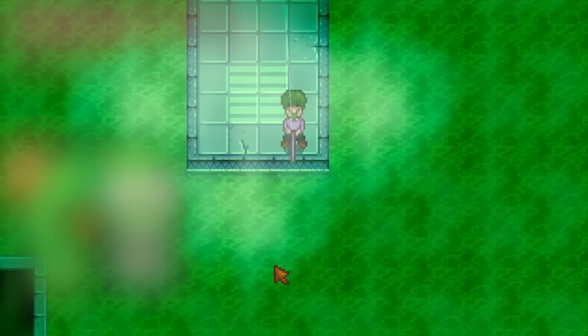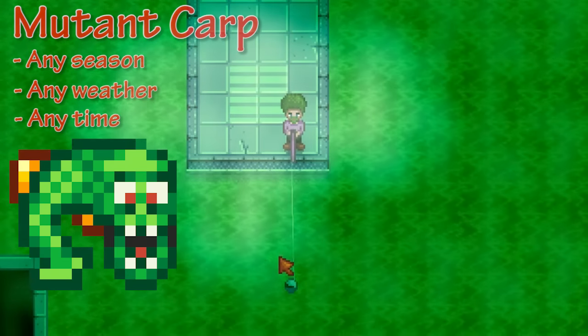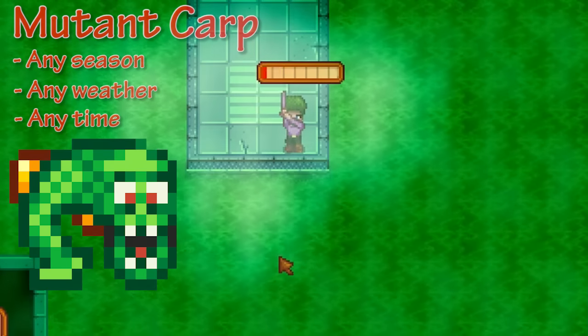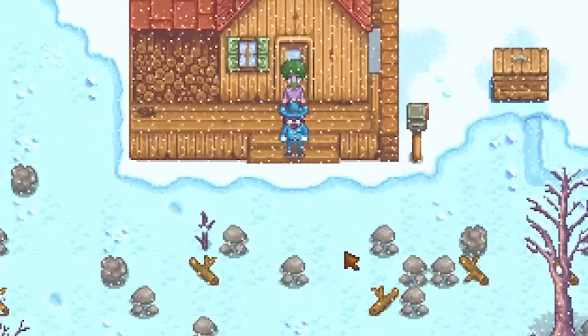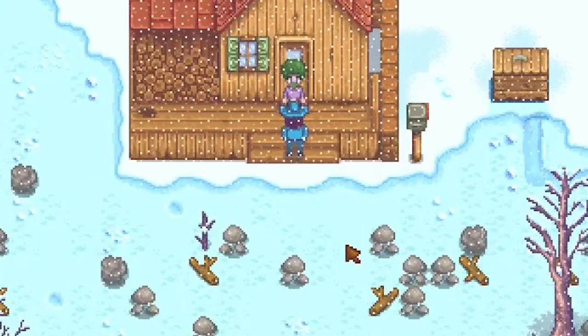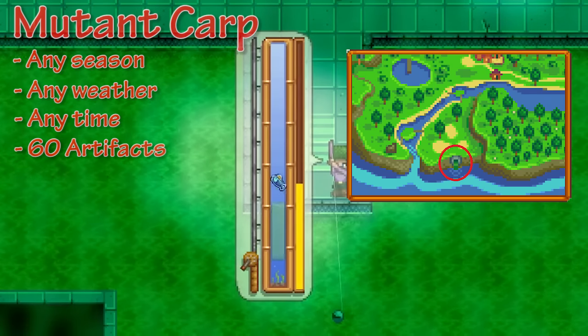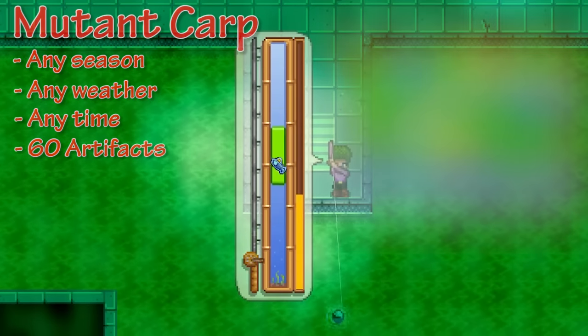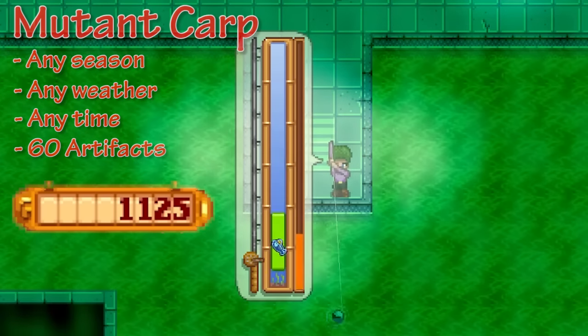Last but not least, we've got the Mutant Carp. This can be caught in any season, any weather, and at any time. The only thing you need is 60 artifacts — Gunther will come to your house after you've given them to him and he will give you a sewer key. Once you've got that, just go into the sewers and get fishing. This fish isn't hard at all — it's very simple to catch, and it doesn't sell for much either, only about 1,000.